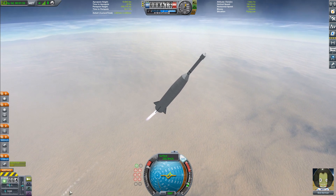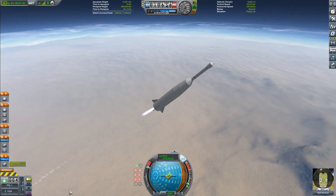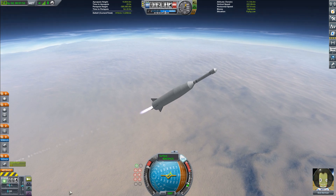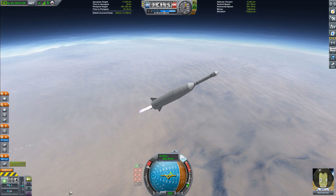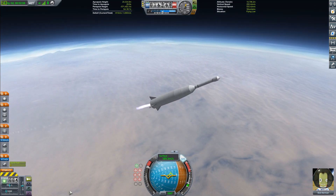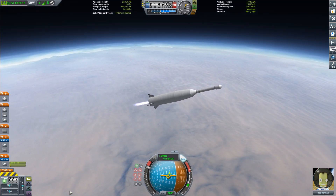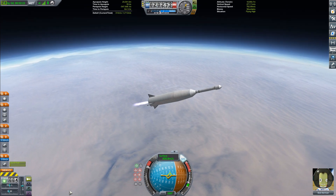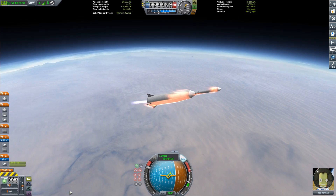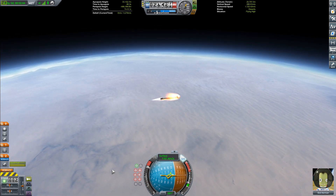As we start to pitch over, you can see it develop a little bit of an oscillation — that's just SAS being SAS. We'll just enjoy the stupid looking rocket doing stupid things, because that's what stupid rockets do. This thing is so stupid — it looks like a Q-tip, honestly. The bottom stage is just about to get fully depleted now, and we can finally get rid of it.